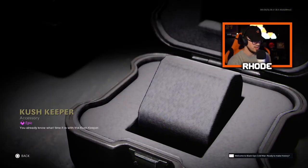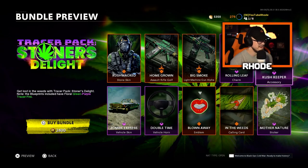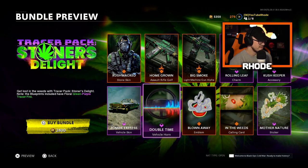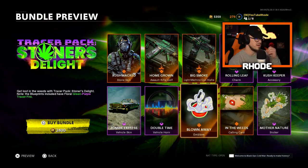Then we have the Kush Keeper accessory, which is a watch. It just says the time and it says 4:20. Not bad. Then we have the Zombie Express vehicle skin — pretty cool. Then we have a Double Time vehicle horn. Then we have the Blown Away emblem, which is just lips blowing smoke out.